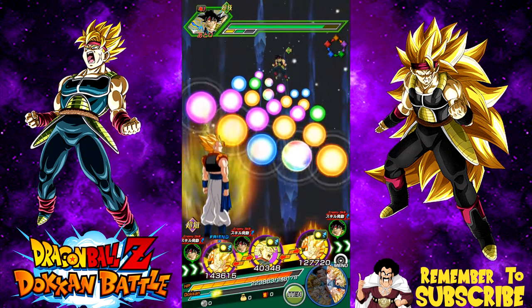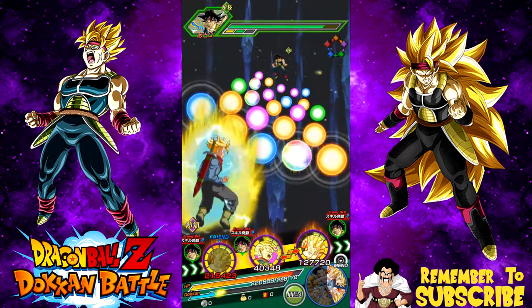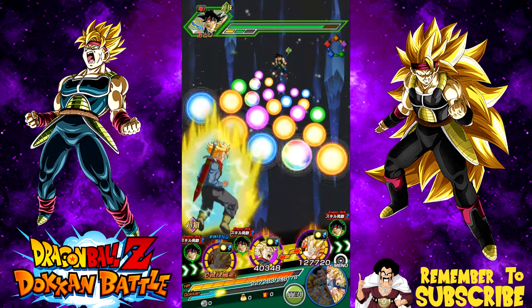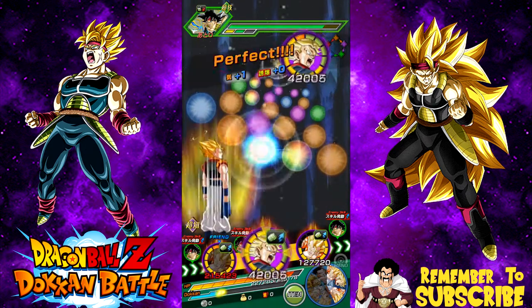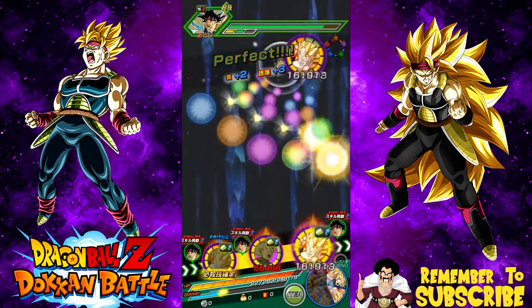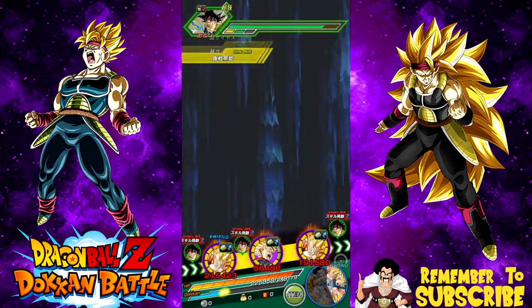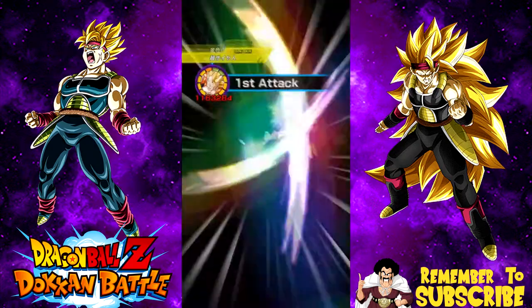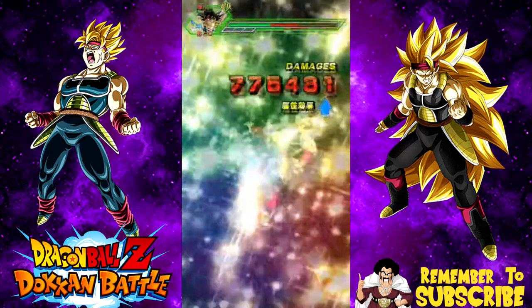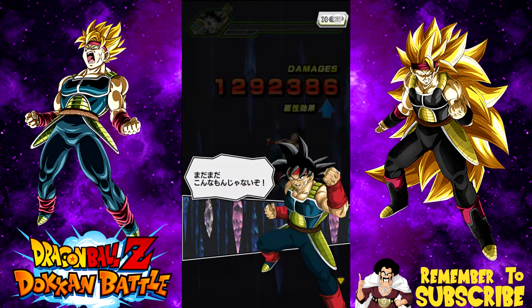We also want to get a Dokkan Attack off, whether it goes against the Agility stage or the Intelligence stage — it doesn't matter, as long as it goes off on one of the Super Saiyan 3 stages. We don't want it to go off on the earlier stages. The Technique Bardock should be taken out without a problem — he can't do a super attack because I sealed him — so he does almost no damage, and Gogeta wipes him out.